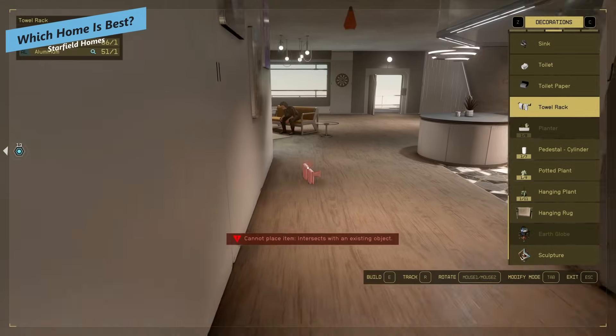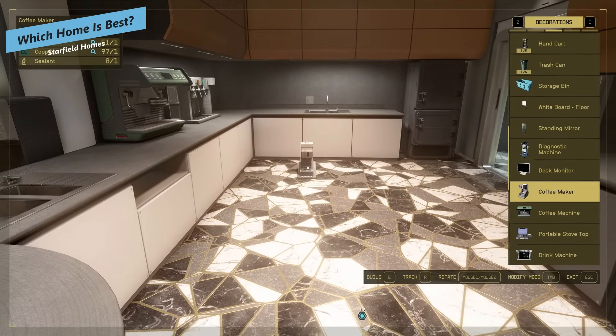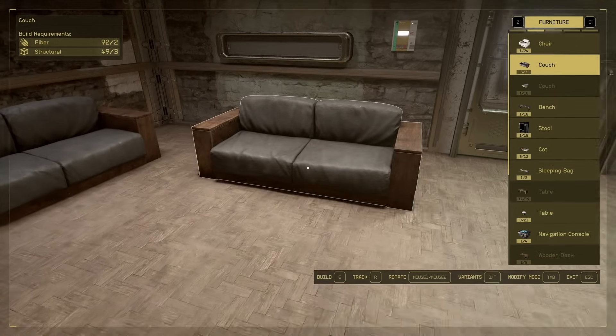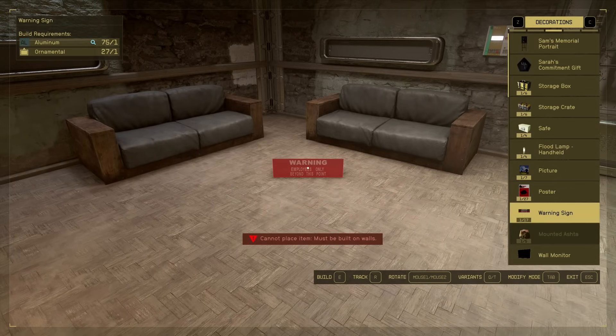In terms of the best, I would personally say the Penthouse because it's free — you just have to complete the Vanguard questline. If you're not joining the Vanguard for role-playing purposes or whatever, I do really like the Stretch Apartment in Akila City — that's got some really nice vibes. I wouldn't be buying the Sky Suite apartment in Neon, but you've got plenty of options. Let me know your thoughts in the comments below. Thank you for watching. Thank you to our members for supporting the channel. My name is Norzza, and I hope you have a great day.